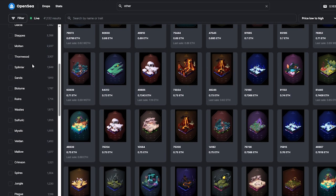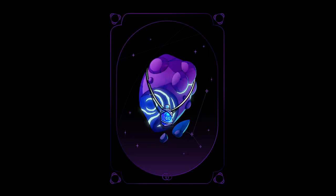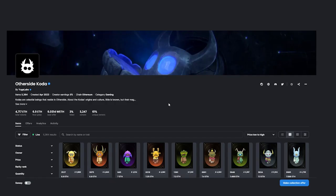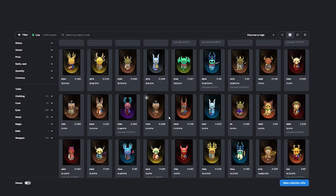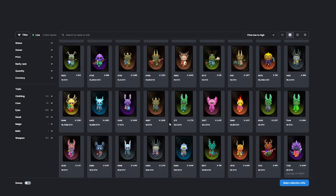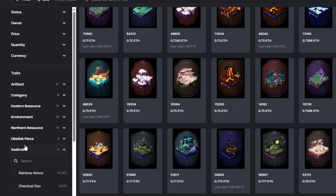When it comes to land in Legends of the Mara, environment tiers matter. An environment tier determines the number of workers you can allocate on an Otherdeed. The capacity limit only applies to hunter and farmer roles, as enchanters do not affect worker placement capacity. Holders of Coda have a distinctive advantage — Coda skips the nesting process and is game-ready for Legends of the Mara.